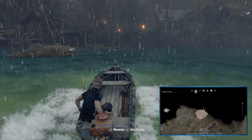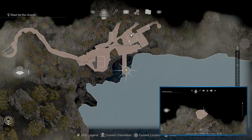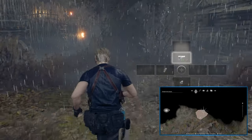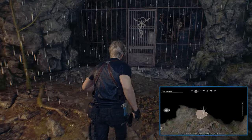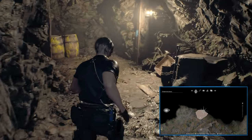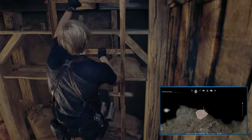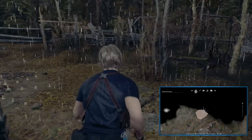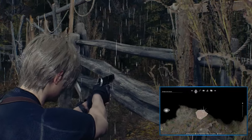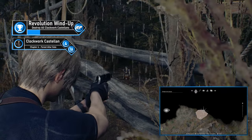Chapter 4's Castellan is the first off the beaten path. From the lake, take the boat northwest back to the Lakeside Settlement — also a chance to grab Chapter 1's Castellan if you missed it. With the Insignia Key, head around to the outside of the cabin and unlock the cave door. Go through the other door, use the nearby ladder to enter the forest altar, and head north to the gate. Do some finicky positioning to shoot the fourth Castellan.